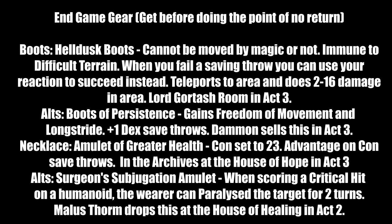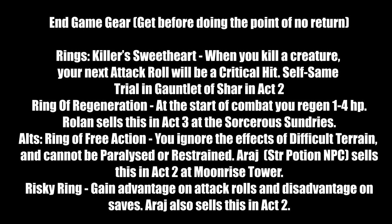For rings: Killer's Sweetheart — after killing a creature, your next attack roll is a critical hit, once per long rest. Found in the Self Same Trial in the Gauntlet of Shar in Act 2 — your clone drops this, so don't grab the Umbral Orb until you get it. Ring of Regeneration — at combat start you regenerate 1 to 4 hit points per turn. Sold in Act 3 at Sorcerous Sundries. Ring of Free Action — immune to difficult terrain, cannot be paralyzed or restrained. Sold by Araj at Moonrise Towers in Act 2 — play it cool there.